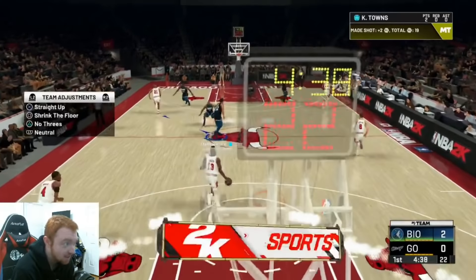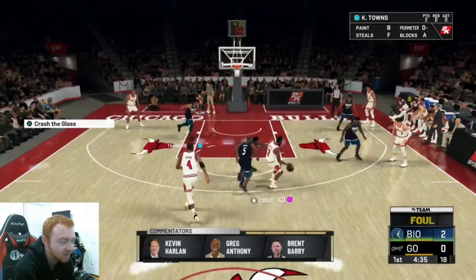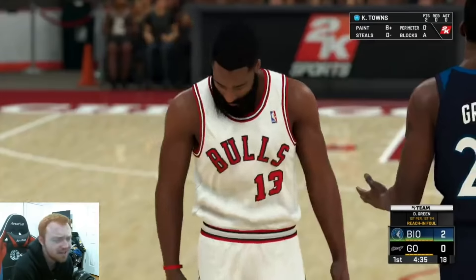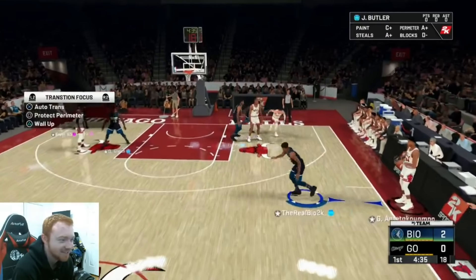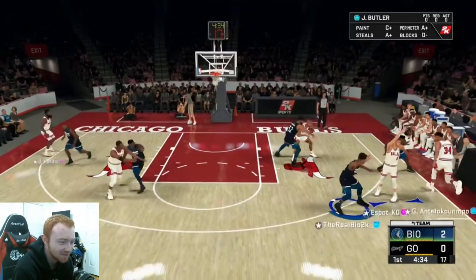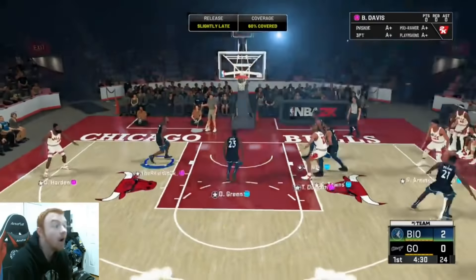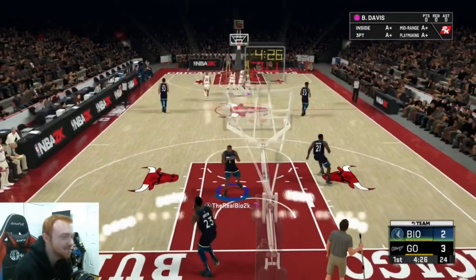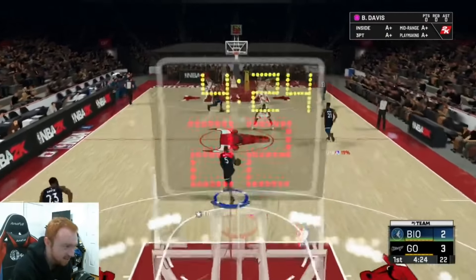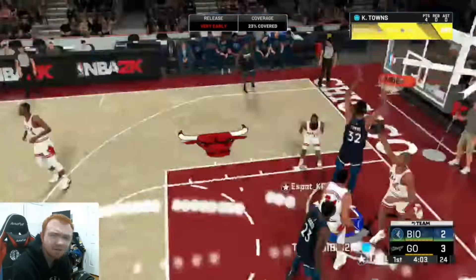Towns is a very nice card. Him going up against Tim Duncan and Chris Bosh is going to be pretty interesting. I just realized we actually got Jimmy Butler back in a Timberwolves jersey, which is kind of funny. My opponent literally just pulls a 60% contested shot to start this game off and we just let that go right through the rim. Towns gets a good finish right there — unfortunately it had to come with a traveling animation, but things happen.